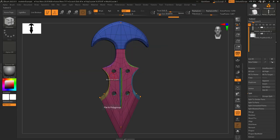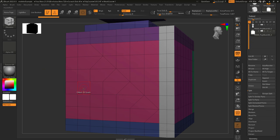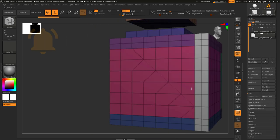So you just don't understand how to use quads — not a problem. When target is set to quads, that means your actions will only be applied to polygons with four edges. If you're beveling, only the quads get beveled. If you're creasing, only the quads get creased.